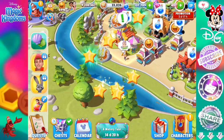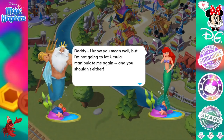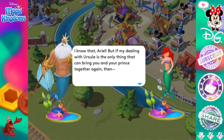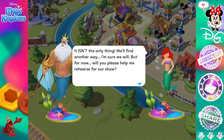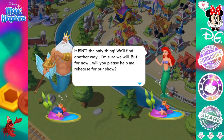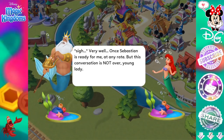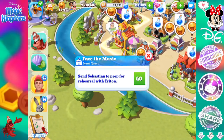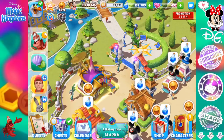We want more Ariel dialogue. Yay! Daddy, I know you mean well, but I'm not going to let Ursula manipulate me again — and you shouldn't either. I know that, Ariel. But if my dealing with Ursula is the only thing that can bring you and your prince together again... It isn't the only thing. We'll find another way. I'm sure we will. But for now, will you please help me rehearse for our show? Oh, very well — once Sebastian is ready for me at any rate. But this conversation is not over, young lady.